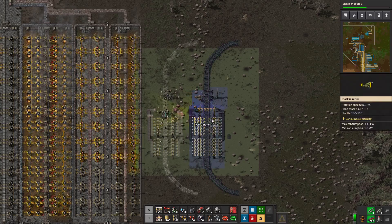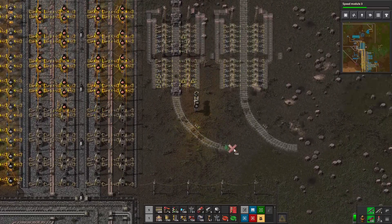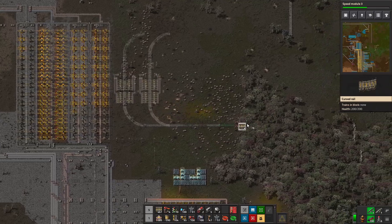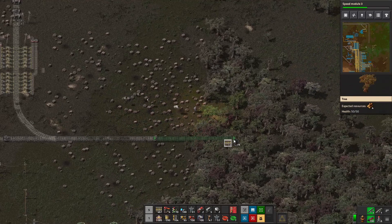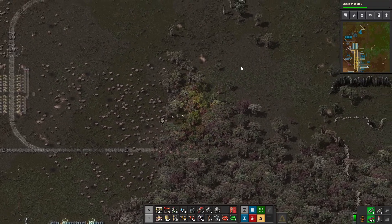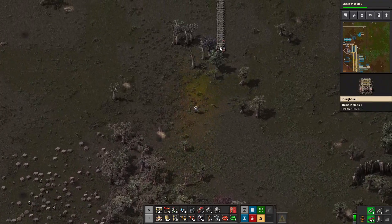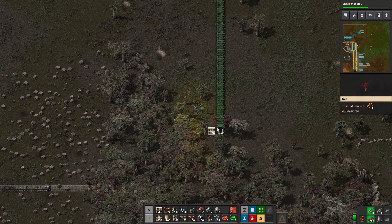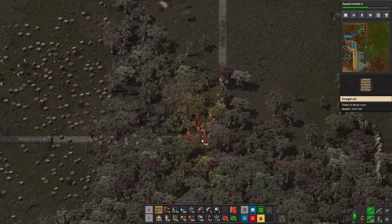Let's go one more out so we have plenty of room to work around it. Then we're going to run tracks from here up to here. Let the robots do their thing — there they go. That should be fine.